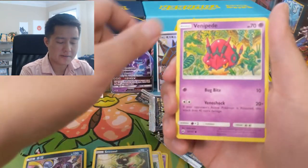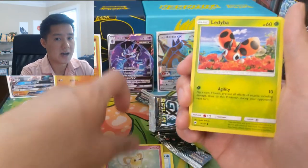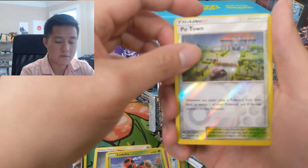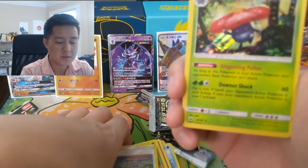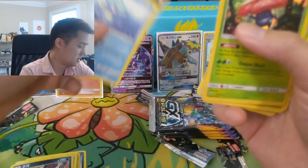We got a Rotom Deck. I feel like in the past three to five years the prices have just skyrocketed when a lot of people came back to the hobby, including myself. For our Burning Shadows packs — we have a Potown reverse, super off-centered, look at that! And then we have a Vileplume with disgusting pollen. Not the card I want to see right now.